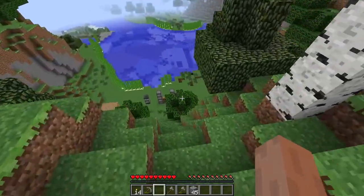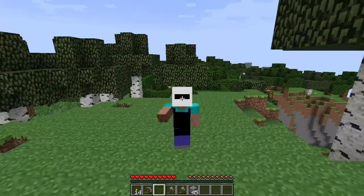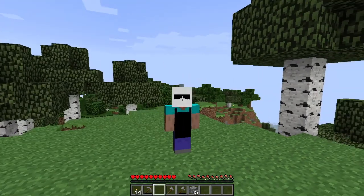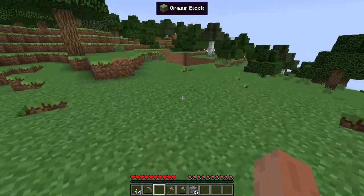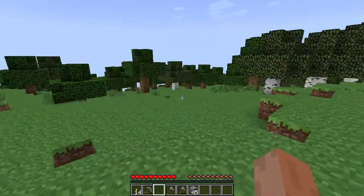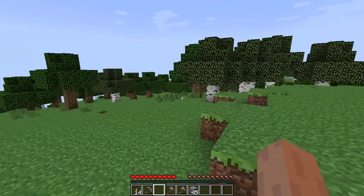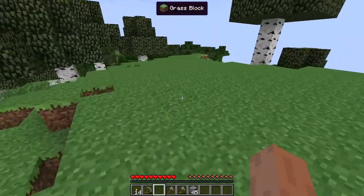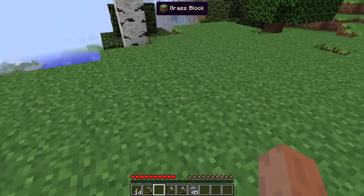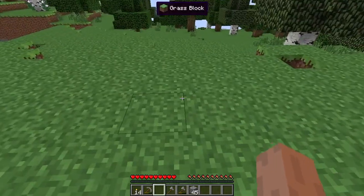We have a big gigantic lava tank down underground - or at least we did. Now we have a big gigantic empty tank because of the quarry we've been running over there, which is hidden in the mountain, because this is a stealth base after all. I was hoping to get more lava running this episode, but it looks like it's not possible just yet.